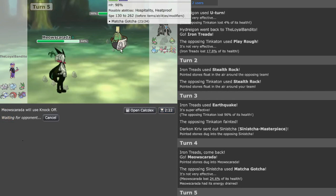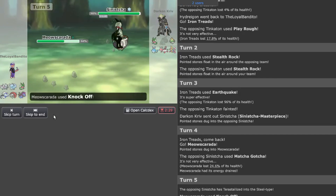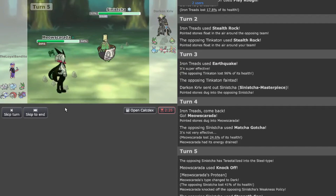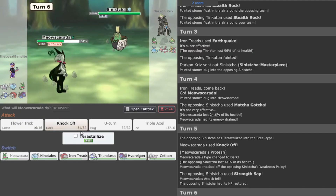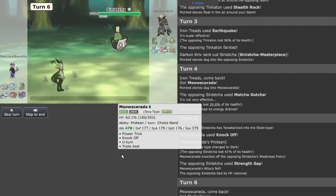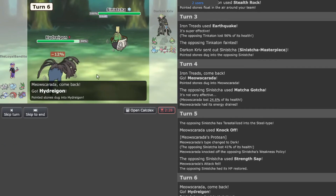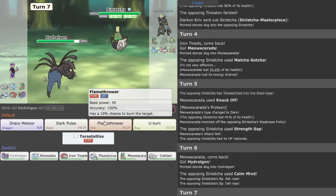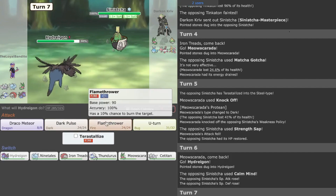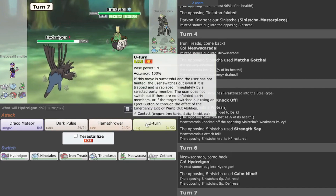Most likely they're going to Tera since it relies on Tera Steel — like I thought — and it doesn't take damage, so it just strengthens and fully heals, but we did remove its Weakness Policy which is really, really good. Let's continue on and push forward. Let's go for another U-turn.